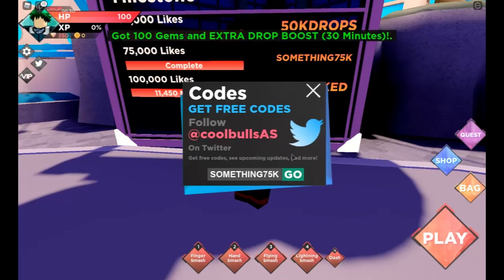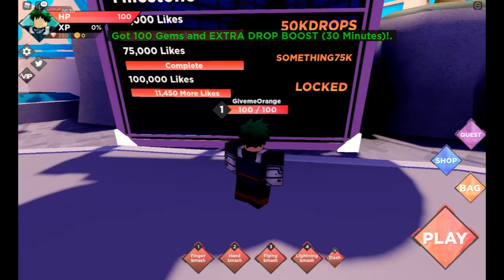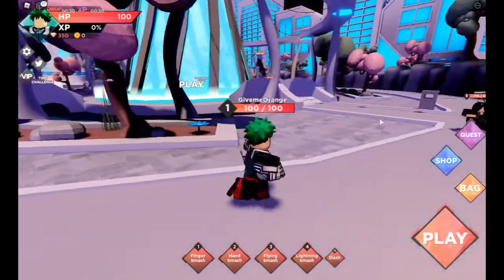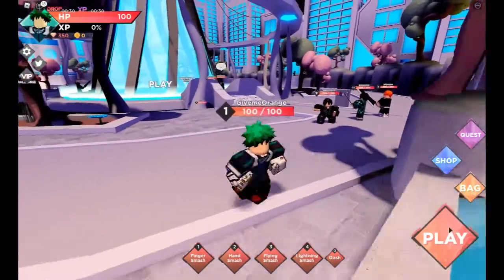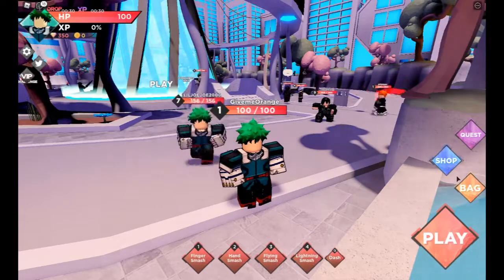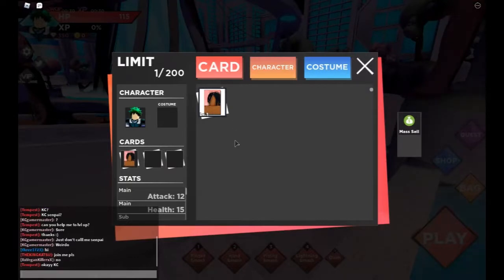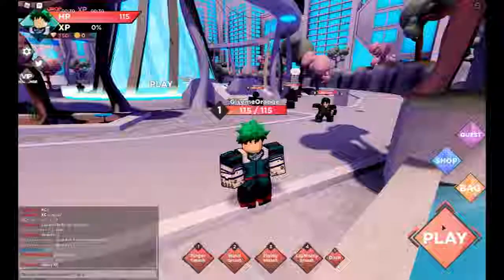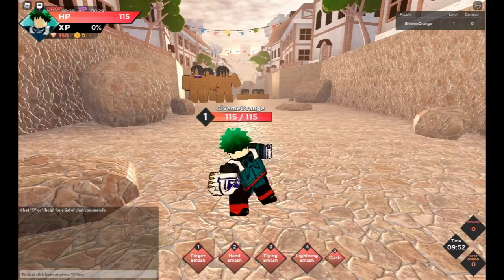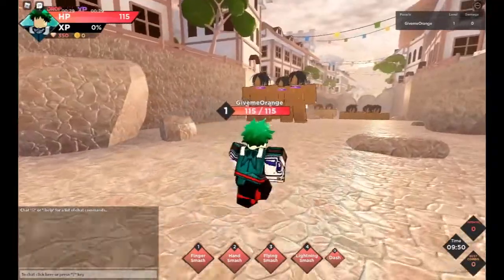Actually the 75k code is a drop boost, not XP boost — my bad. I'll just go ahead and use all the codes to get XP boost so you can level up faster. Let's dive into the game. Also, you get a free card when you spawn in, so make sure to equip that if you want extra damage.